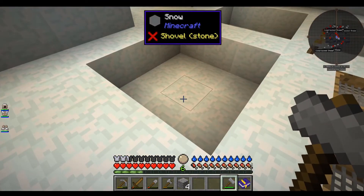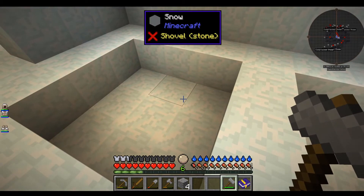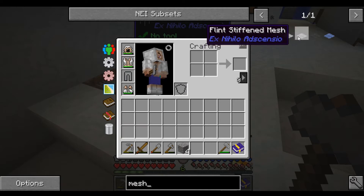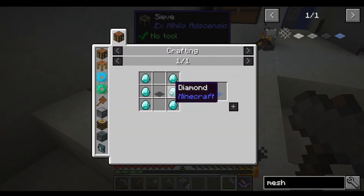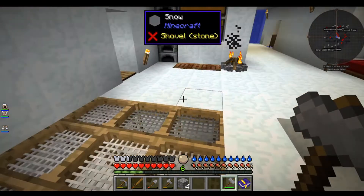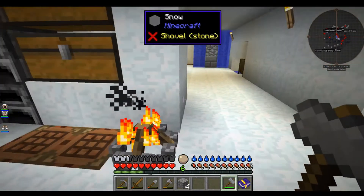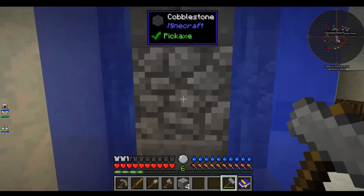Next door I might put the original sieves with just a string mesh, and back here the iron sieves, and then the corner could be diamond — because there are different types of meshes: the string mesh which is the original, the flint one we have here, an iron stiffened mesh, and diamond which is quite expensive. This corner will probably take quite a while to get. We still have a fire lit, which is awesome. I've moved our chests and furnaces and got some more crafting tables.